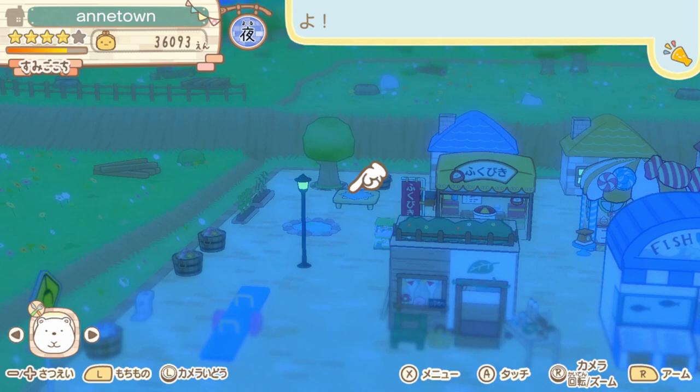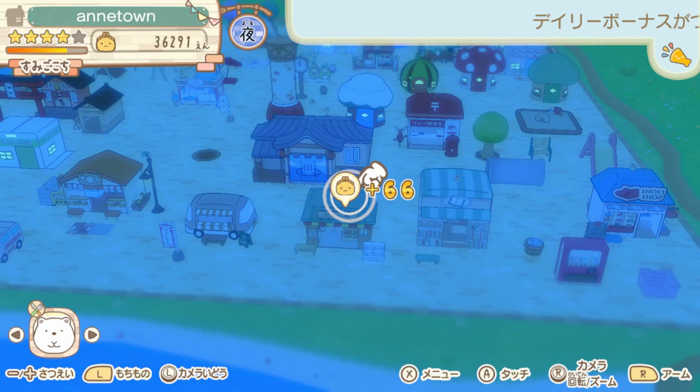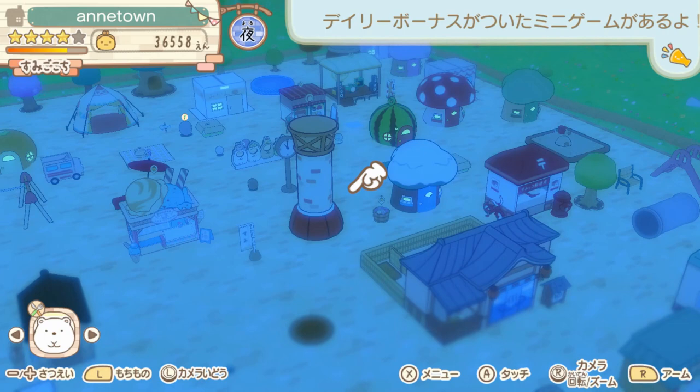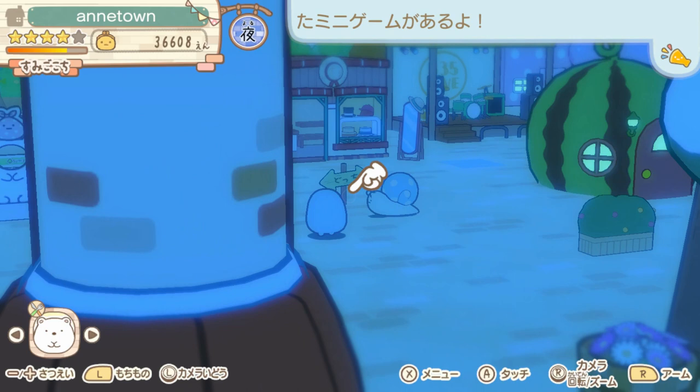Namely eat — I assume they're eating everything that I'm putting down, though I haven't actually seen them do it even though the things disappear somehow. My shop's earning me money. This tower thing in the middle with the red base is something that your Sumikos work on building every time your town levels up. I assume at five stars it will be completed, but I'm not sure exactly what that means since I haven't gotten there yet.